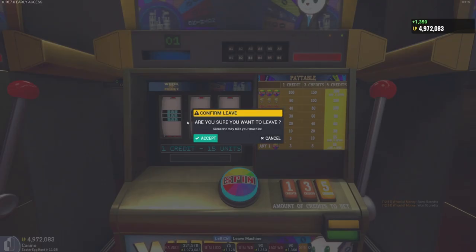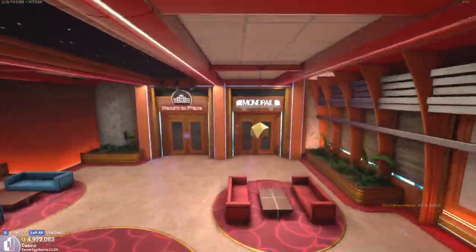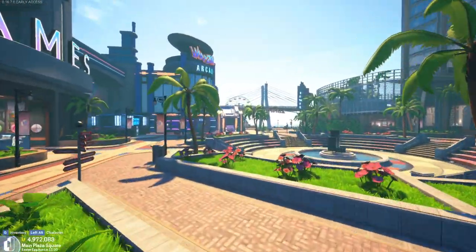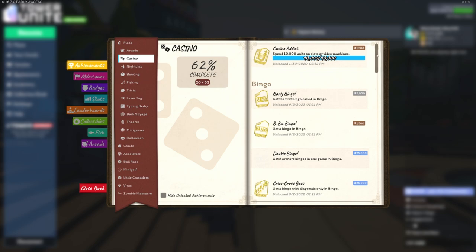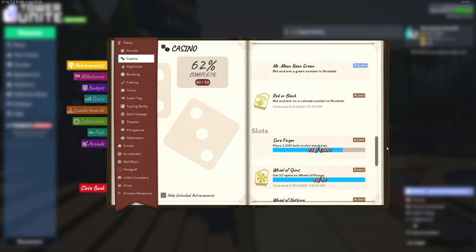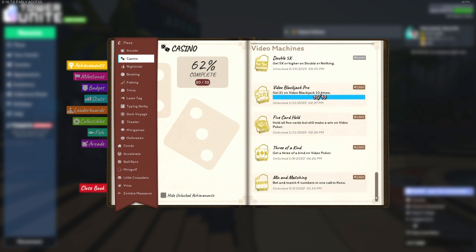There we go! At least I'm up ahead now. I have an achievement for a slot machine spin — I'm still annoyed they added these achievements after my casino time was mostly done. I'm actually getting close to the thousand bets on slot machines, but I've got so many nothings left to get on Wheel of Money — that's going to be a pain.